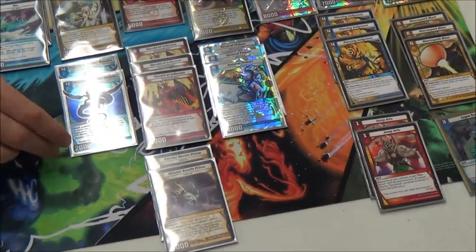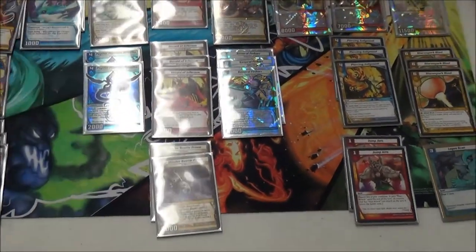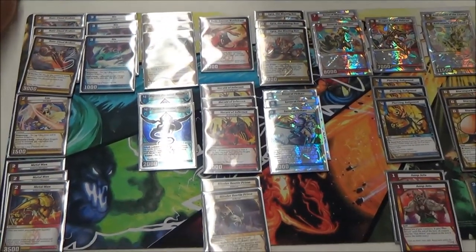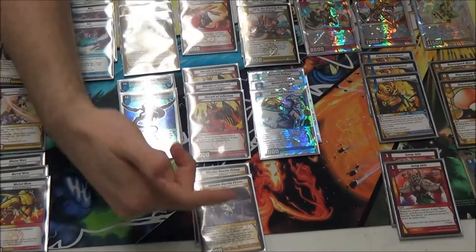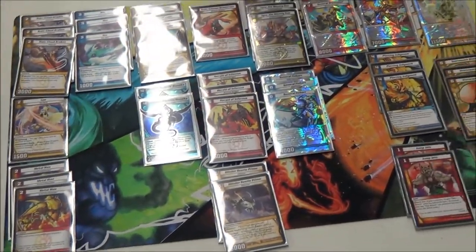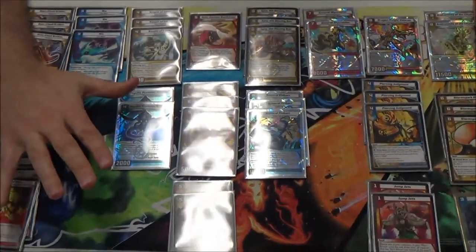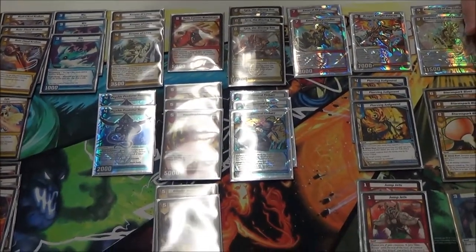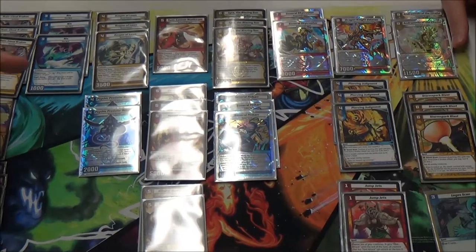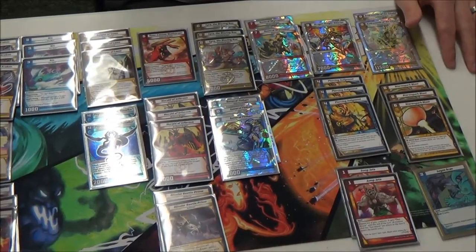Did you get that combo off today? Yeah, I did. But most of the time it was like I'd have General Finbar, Psychic Predator, and Blinder Beetle Prime on board. The thing that ate my lunch today was Absolute Incineration — they'd just hit all my guys for 3,000 damage. I'd probably put a darkness element into the deck, make it a little more control, and bump it up to about 48 cards. I did at the last second take out Kendricks the Sonic, and I wish I hadn't because he's unblockable — that was a bad move on my part.